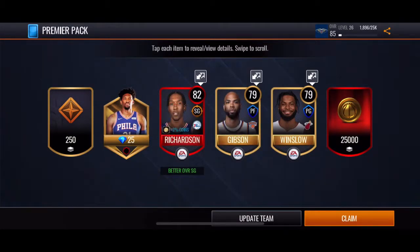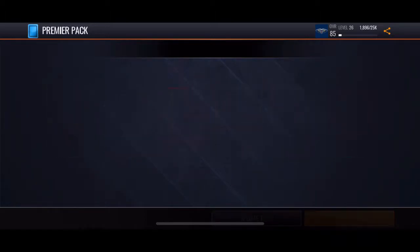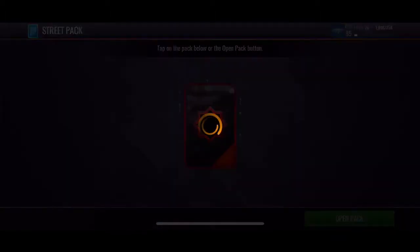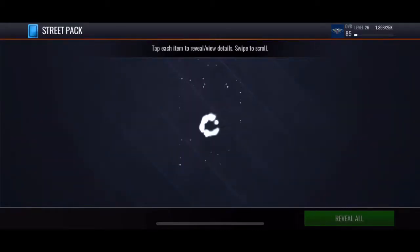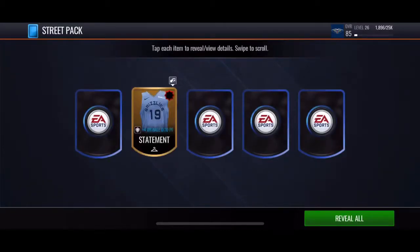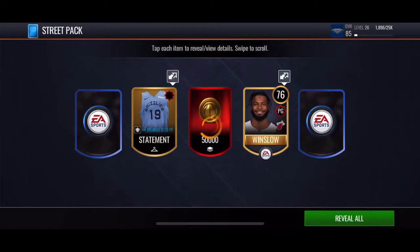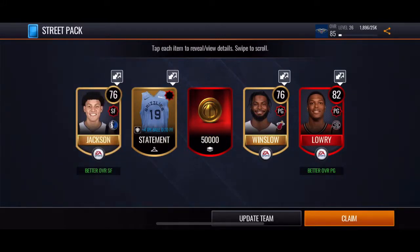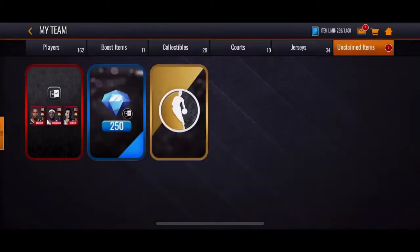That's a dub for me, that's a dub. I can turn these guys in — dang, that's a dub! It's a Street Pack, that's a guaranteed elite I've heard. It's gonna be what — 50,000... Kyle Lowry! Dang, that was a good pack.